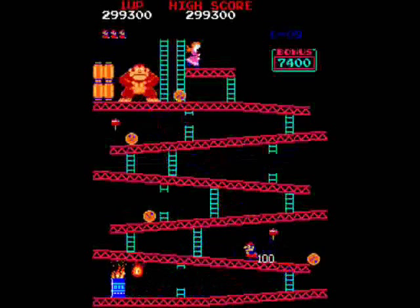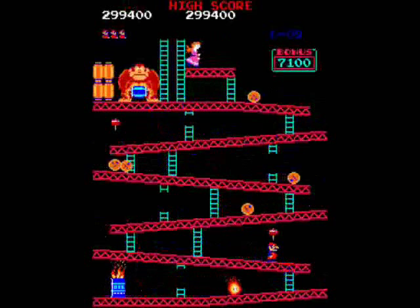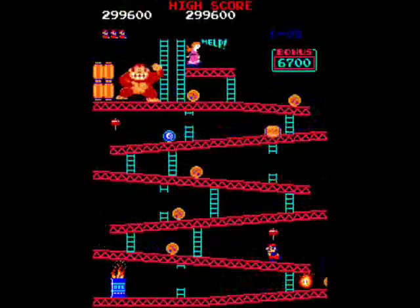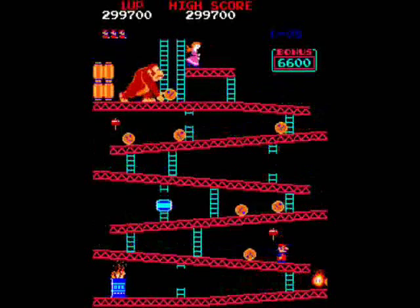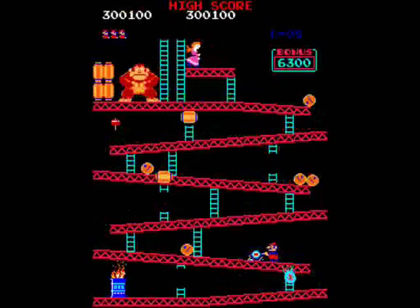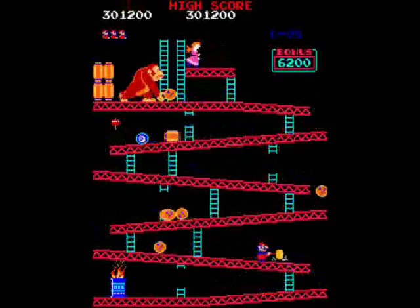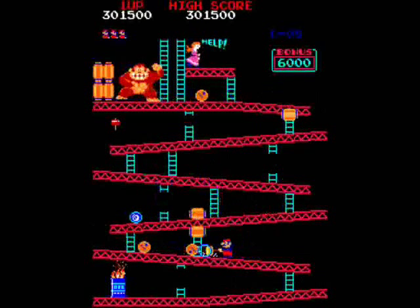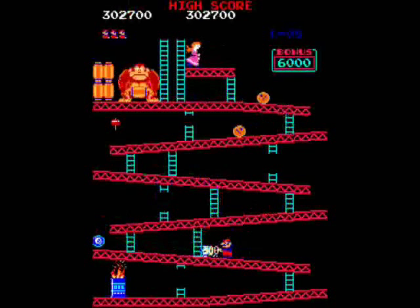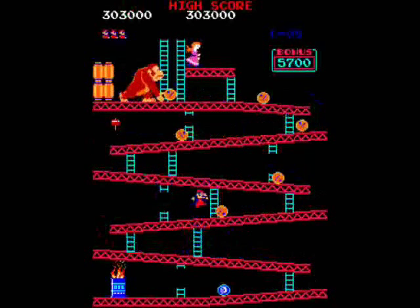The basic strategy of using the lower hammer is to wait for as many barrels as you can get — as many as you can jump safely without grabbing the hammer, either in anticipation of the fireball or having to address a rising fireball. Once you feel like you have enough barrels, go ahead, grab the hammer and start hammering away. As always, anytime there is an oncoming barrel, tap that jump button real fast just in case the hammer time runs out with an oncoming barrel that you do not hit.